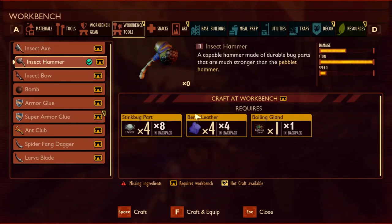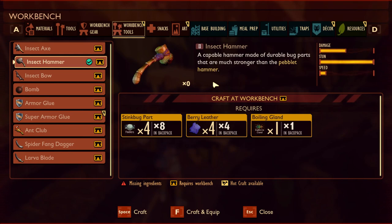Now we have everything needed to craft it. Go to the workbench and press either Space to craft or F to craft and equip. And there you have the insect hammer, which you can use in certain areas that require a level two hammer.